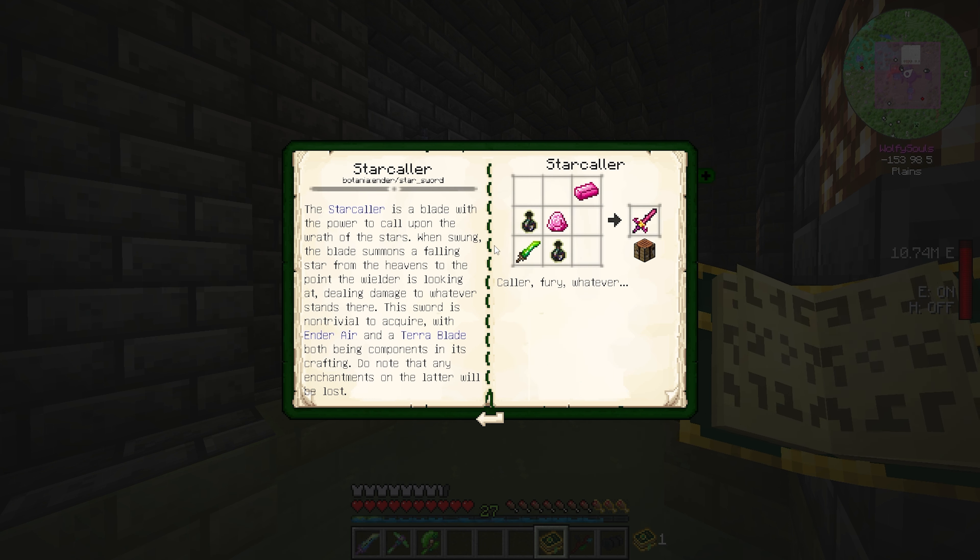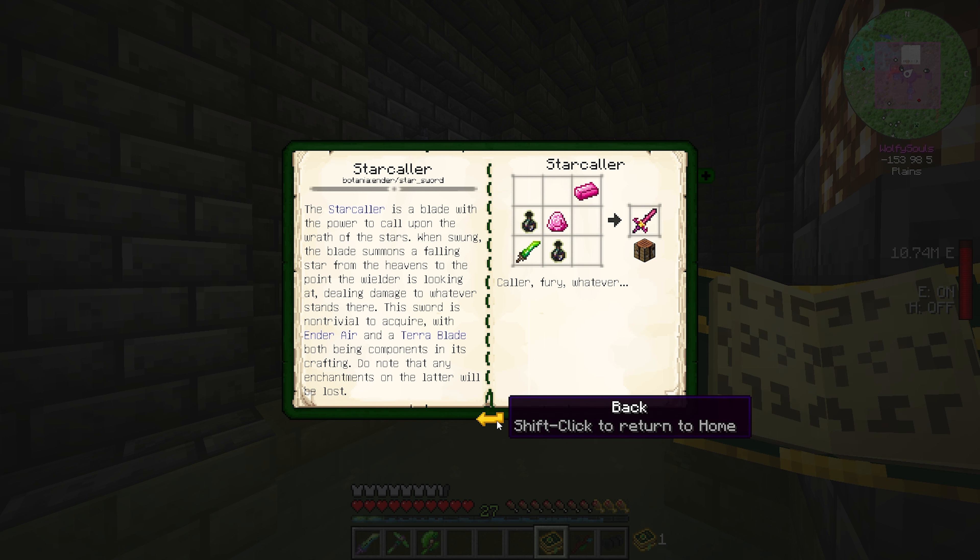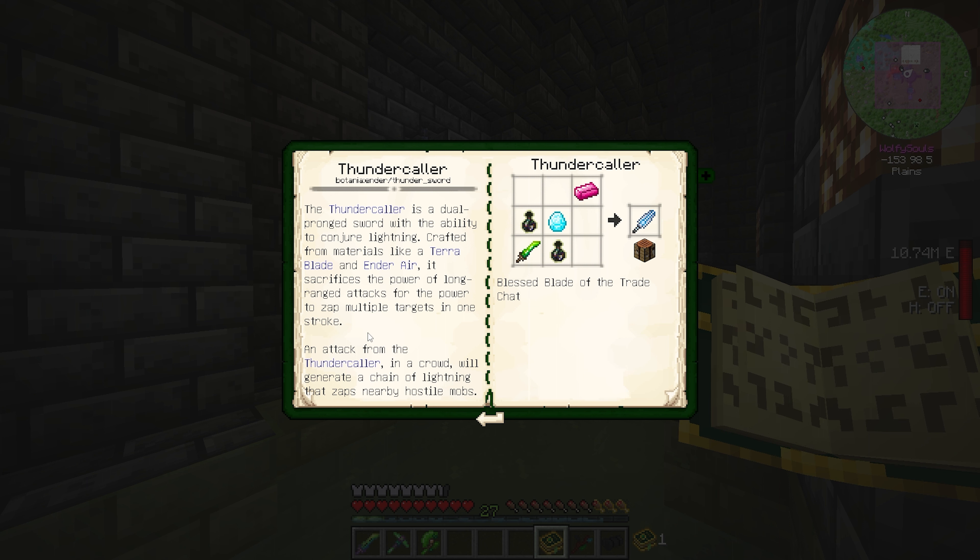Stormcaller and thundercaller - the starcaller is a blade with the power to call upon the wrath of the stars. When swung, the blade sends a falling star from the heavens to wherever the wielder is looking, doing damage. This sword is expensive to acquire with the ender air and terra blade both being components. Note that any enchantments on the terra blade will be lost, but since we have the dark enchanter, getting them back is no problem. Thundercaller calls chain lightning that zaps nearby hostile mobs.